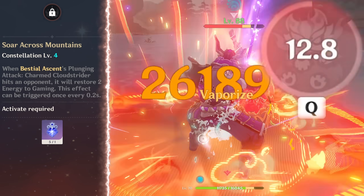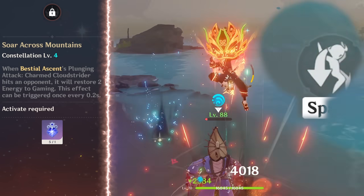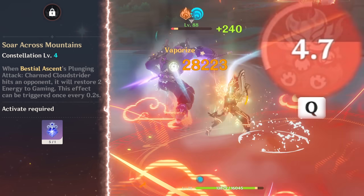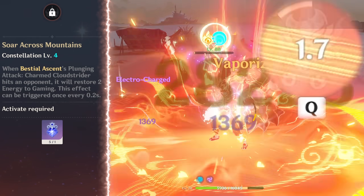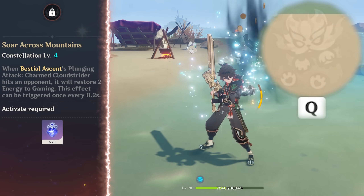C4 has him restore two energy every time he does his special plunge attack via skill. It doesn't sound like a lot, but after doing burst you can do multiple plunges in a row. I've heard from one of my Genshin friends you can do five of these plunges during burst, so that would be 10 energy. And since his burst only requires 60, it's a pretty good chunk off of that.